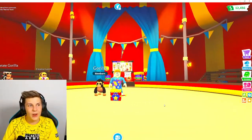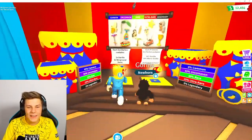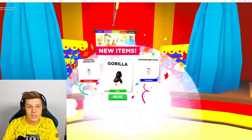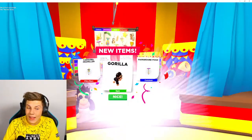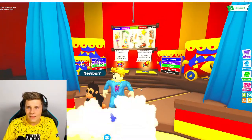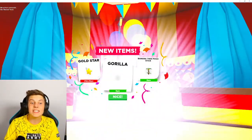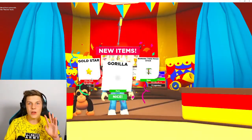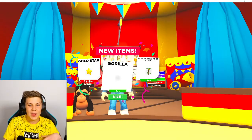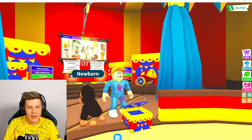Let's keep on opening these - we've got so many Adopt Me Bucks that we can just keep opening until we get enough for one of the brand new pets. We got a carousel propeller - that's ultra rare - and a fairground pogo. Now we've got a gold star, and getting three gold stars means we can get the astronaut gorilla, which is so awesome. Let's keep opening.